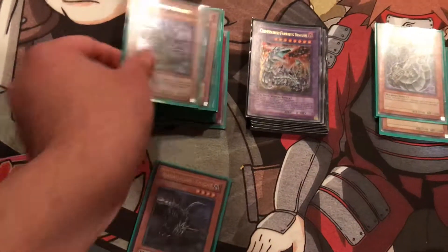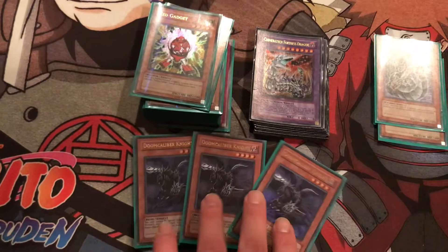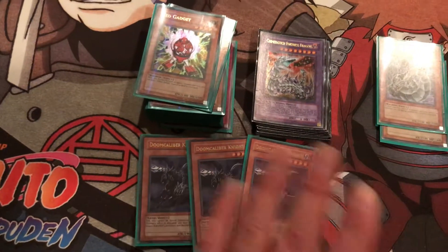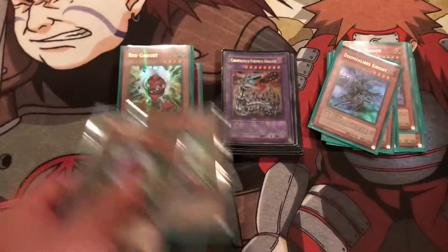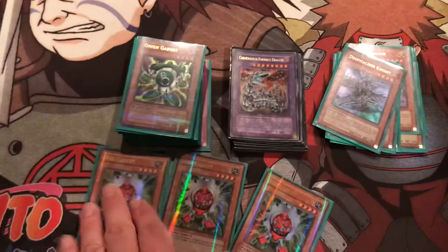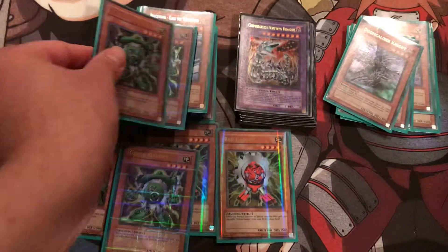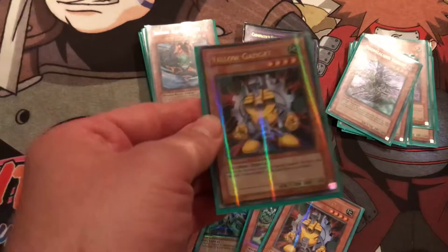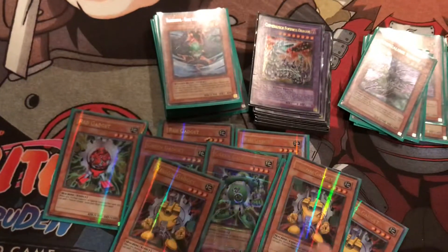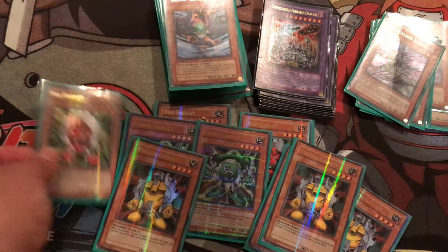Now for the main level 4 monster, Doom Caliber Knight. Self-explanatory. Your opponent tries to activate a monster effect, you send this to the graveyard, and it negates the effect of that monster and sends it to the graveyard. Then you got the Gadgets, three of each. These Gadgets are the Hobby League Rarity, they look pretty cool. The Yellow Gadget searches out the Green Gadget, the Green Gadget searches out the Red, and Red searches out the Yellow.